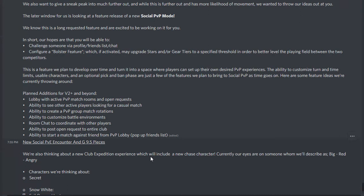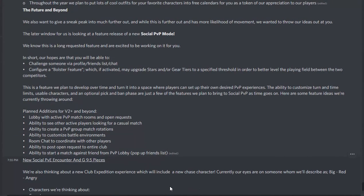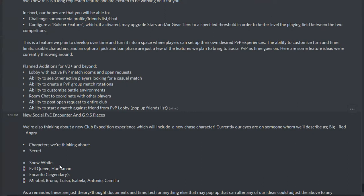There's also a Club Expedition where they're saying they're going to put in a new Chase character. So if you don't have Kitty yet you're going to need to, because apparently they're putting in — I'm guessing this is Red — they just didn't say it. It also says Snow White, and they're going to put in Evil Queen and Huntsman. And then Encanto with Mirabelle, Bruno, Lucia, Isabella, Antonio, and Carmelo.